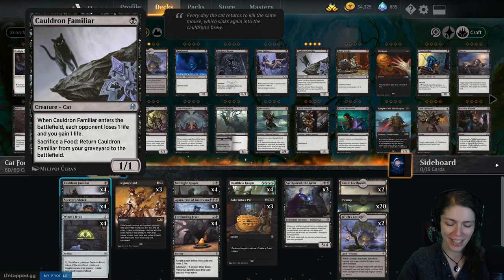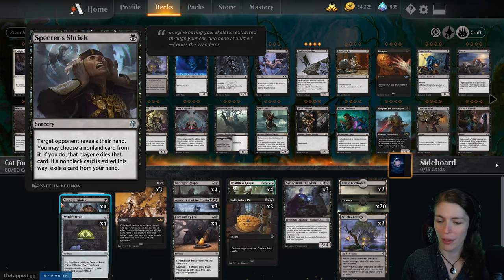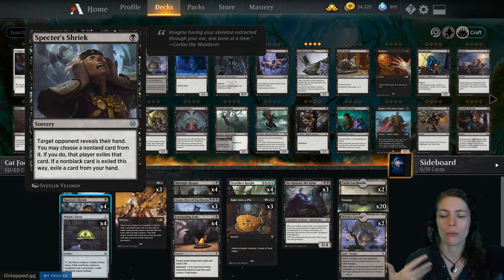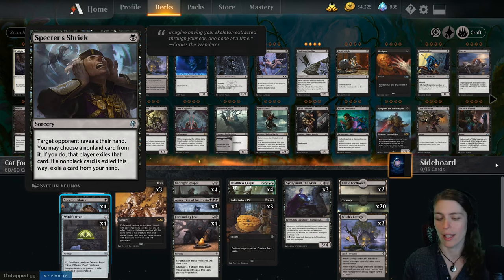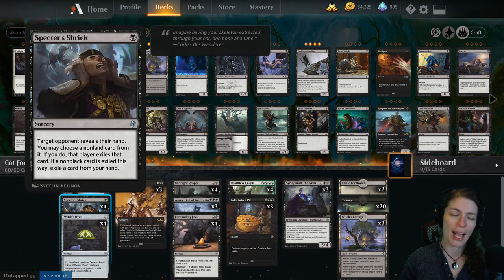That's the whole entire deck — that's what the whole deck is based off of. So what else do we have? We have Specter Shriek, which is the new hand hate for black. The opponent reveals their hand, you choose a non-land card, and if it's not black, you also have to exile a card from your hand. But there's a lot of black in this set, so I haven't actually had to exile a card from my hand yet.